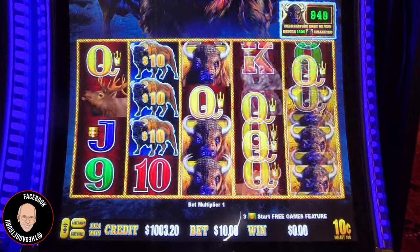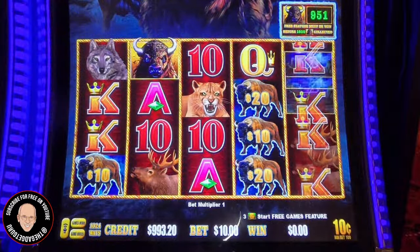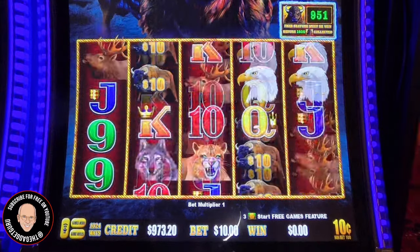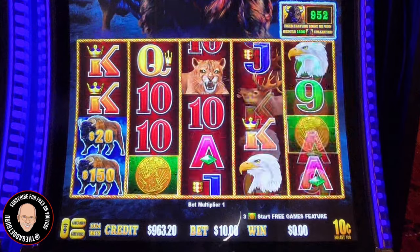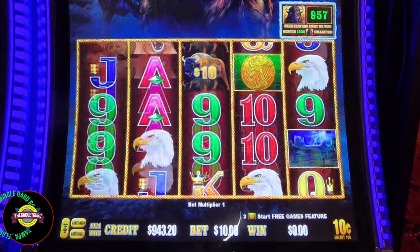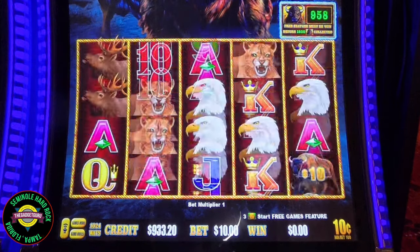That mini's at $200. I know we can get a bonus here. I like my 100-to-1 theory. Simply stated, if you want to bet $1 per spin on a machine, then you need to have a bankroll of $100. So here I'm betting $10, I start off with a little bit more than $1,000. My theory on that is simply you're giving the machine an opportunity to give you a bonus.